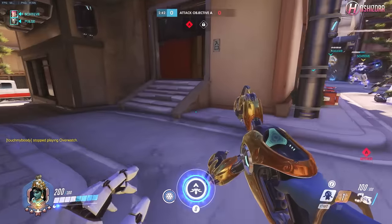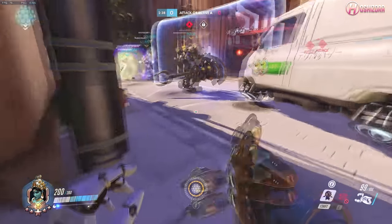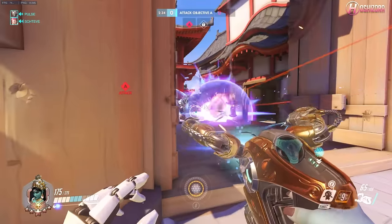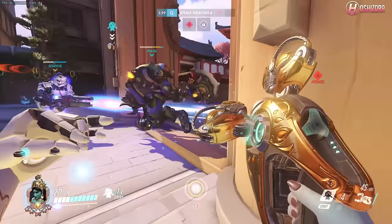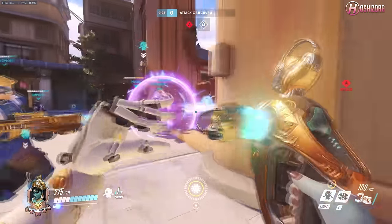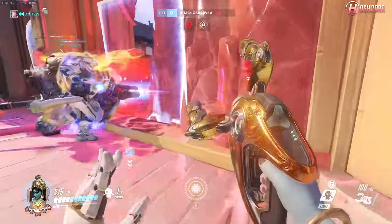So now that you have charged up your ultimate, what you want to do is place down a shield generator. A good place on Hanamura is right behind the wall inside the shop, where the enemy team will usually not go to find it but it still reaches the actual point. The reason why you should put a shield gen down instead of a teleporter is that it instantly refreshes once you capture the point and you don't have to worry about its charges since it's up the whole time.